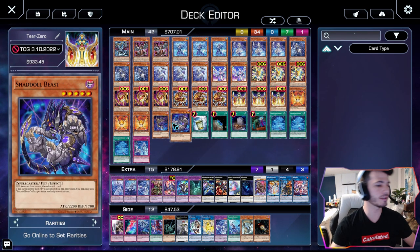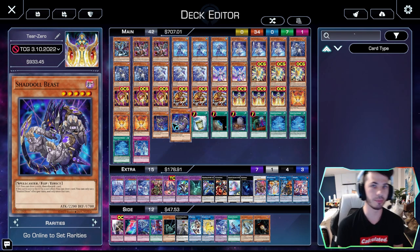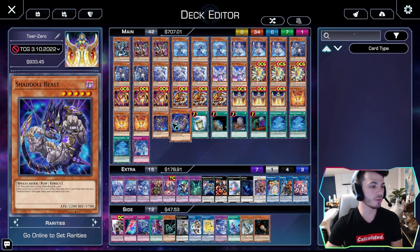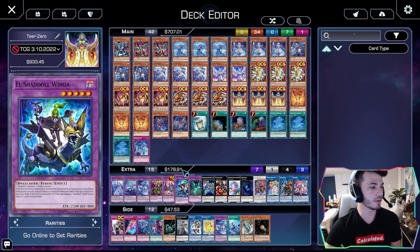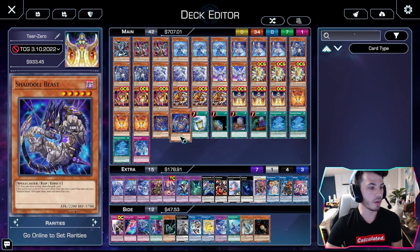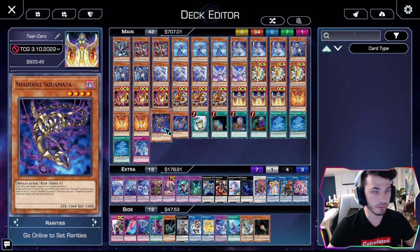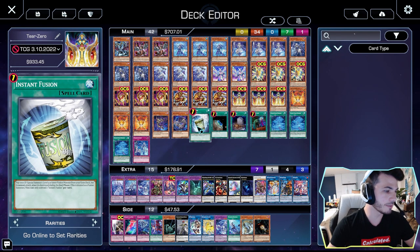Skolmata and Beast — I'm playing both of them. Maybe you only play Beast. I like having the option of an increased chance to make Winda if my opponent is going to be milling my deck for me. I like drawing cards — why not start my hand off at 7 if I'm going second? I just think it's good. Instant Fusion — get close.